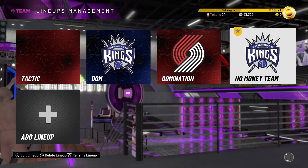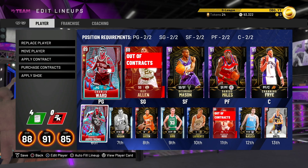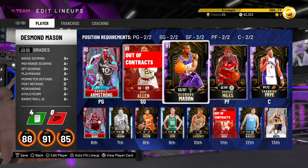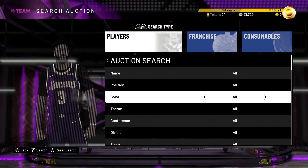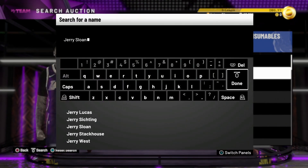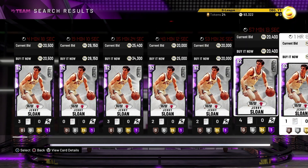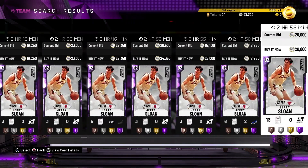This is our actual squad. He's going to go in as my starting point guard. And the real question is going to be, is he any better than Charity Ward? That's going to be the real question. Also, I'm going to spend 20K MT on one player, and there's a reason for it — it is because he is just a god. I'm hoping I can get him for cheap. I want to see what's the cheapest price I can get Jerry Sloan for. Because if you guys don't know, he's got Quick Draw and one of the best releases in the game. Period.